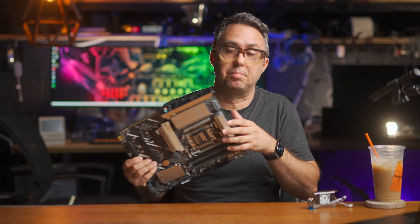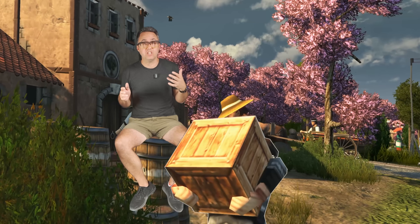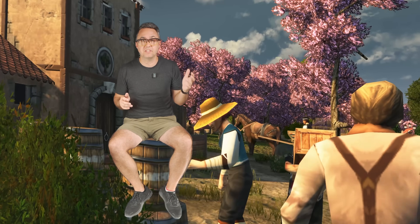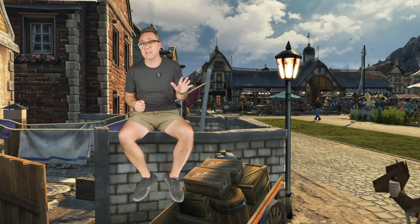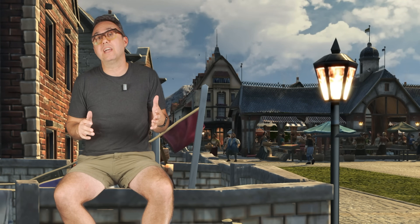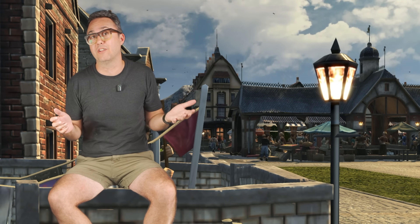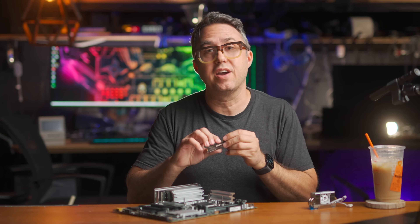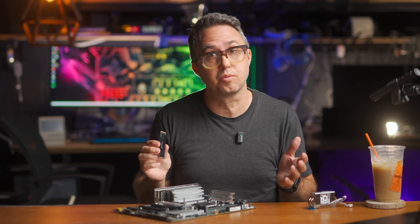Asus has sent me a couple of laptops to review recently, so I figure I'm an Asus guy now when it comes to Windows stuff. This board has 2.5G Ethernet, Wi-Fi 7 built in, DDR5 RAM, PCIe 5 lanes on the 16x for GPUs, the AM5 socket for CPUs, and a PCIe 5 M.2 slot that I honestly didn't even know had been a technology upgrade yet. Turns out these super-fast PCIe 5 NVMe drives started popping up in late 2023 in Japan.